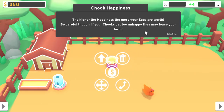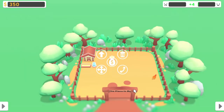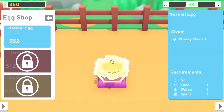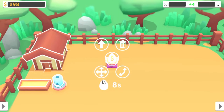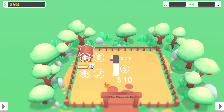The higher the happiness, the more your eggs are worth. Be careful though — if your chooks get too unhappy, they may leave. So how do I make things happy? I guess I'll just buy another one. I see the egg. I think before it was like 50 and now it's 52. Now I guess it's timed. It's also eerily quiet. What else can I do?